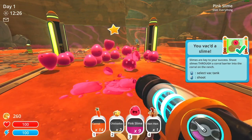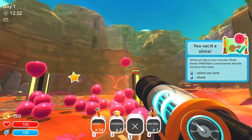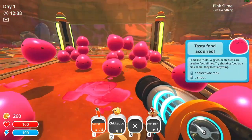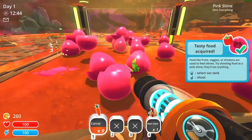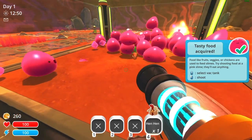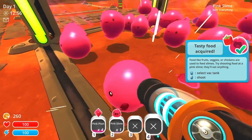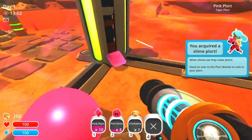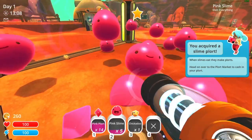Basically, you go around the planet — or this ranch — there are different areas. You capture these slimes, put them in captivity. You have to feed them different food, causing them to drop plorts, and then you collect the plorts and sell them in that machine. There are various upgrades you get throughout the game to make life easier and make your ranch more profitable.